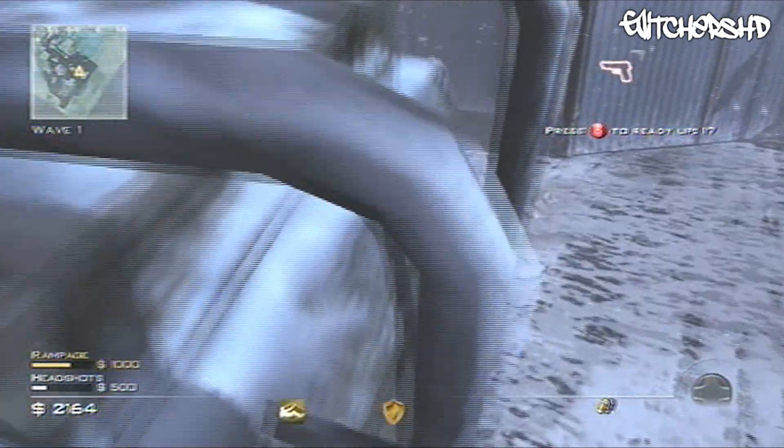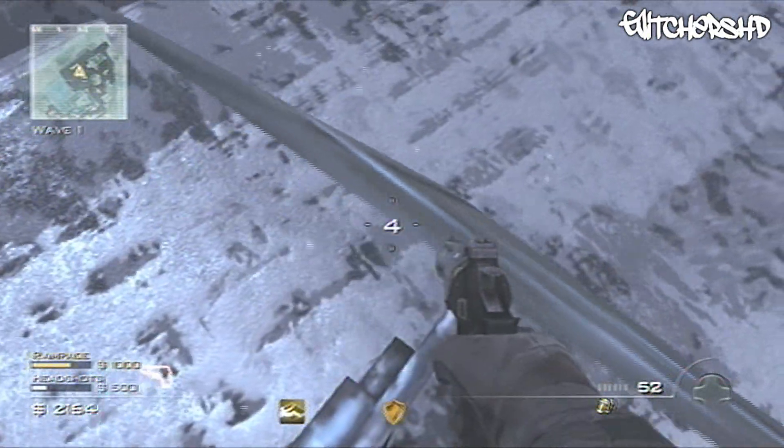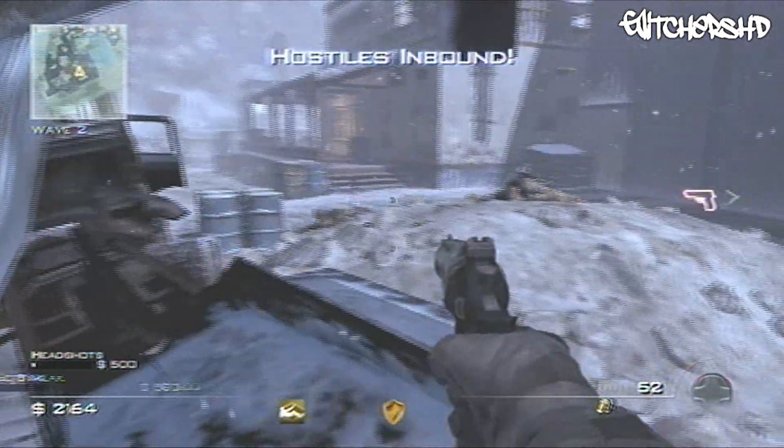What's up guys, today I'm going to be showing you a new glitch — how to get inside the truck on Outpost after the two patches and after they put the death barrier in.